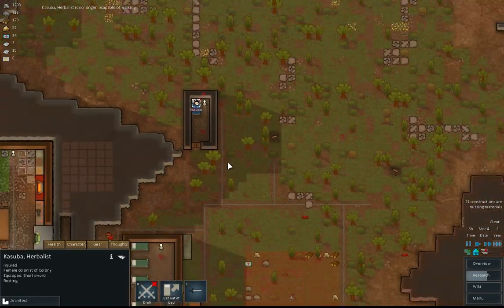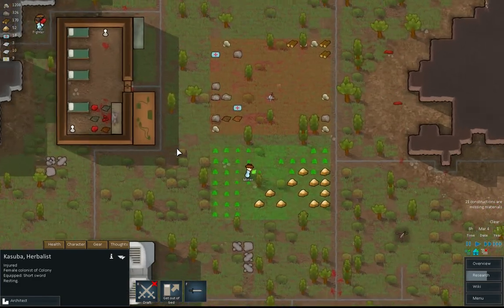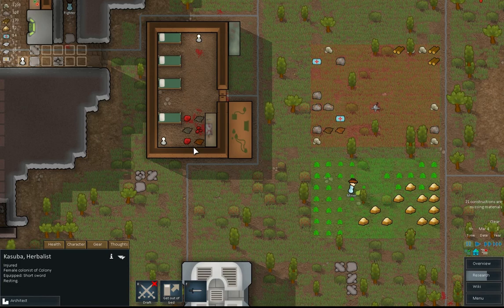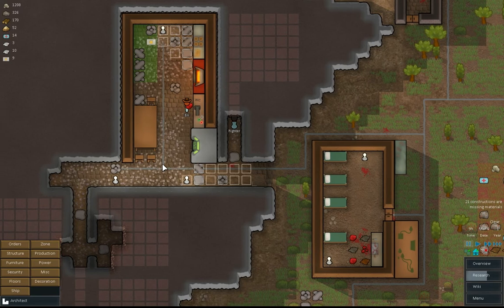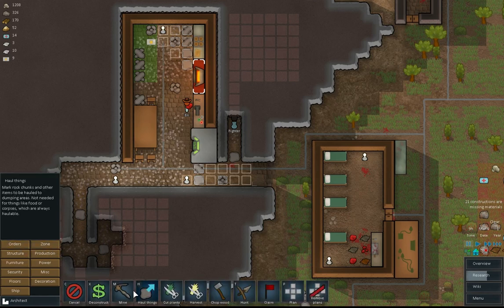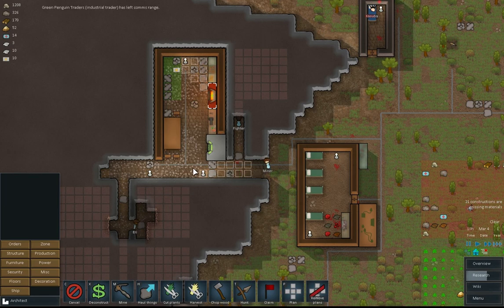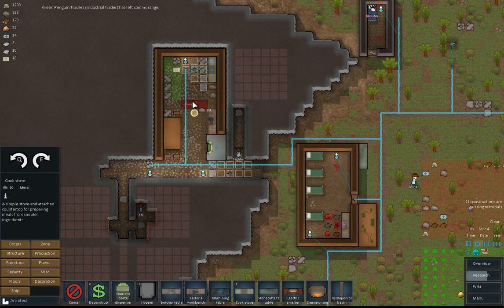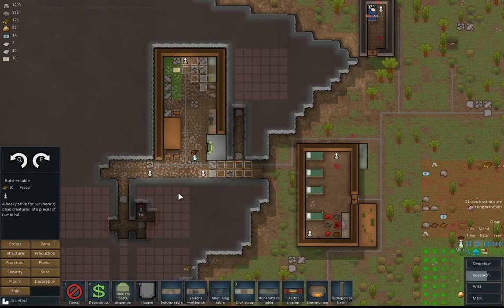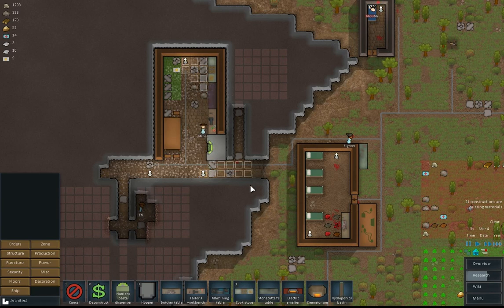Oh, Kasuba is a little bit better. We've got... I thought we'd had a food thing but we haven't got any meat. I need to... I'll tell you what I need to do. We need to deconstruct the electric smelter. Then we're going to put the butcher's table in there because this is gonna end up being our living room space really.